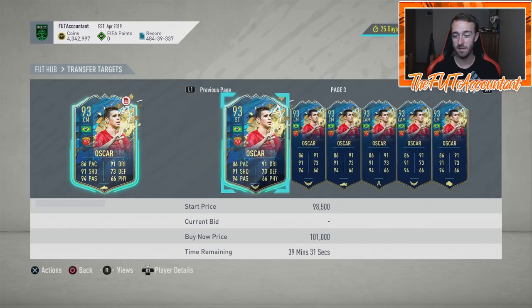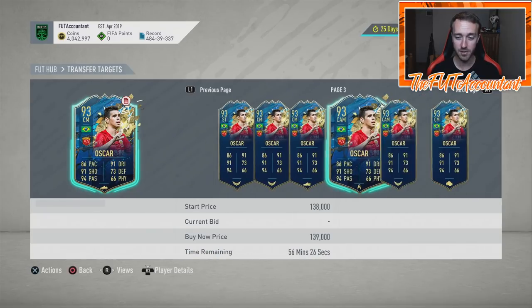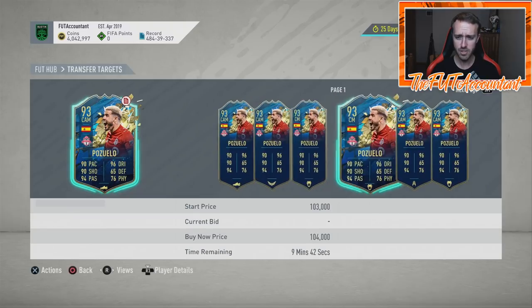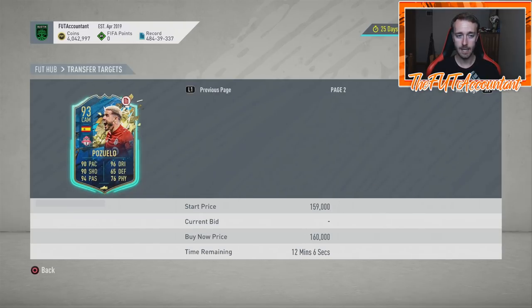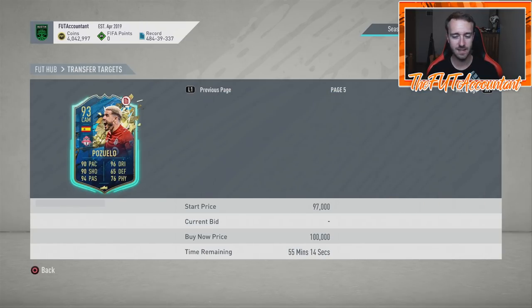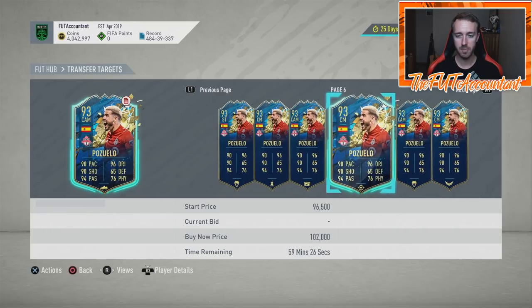That has pushed SBC fodder through the roof — prices of SBC fodder on the market are absolutely crazy. I talked about this a little bit in my YouTube video yesterday. Trading with fluctuations on these high-tier out-of-packs Team of the Season cards, like 88 to 95 rated, is honestly such a good method.